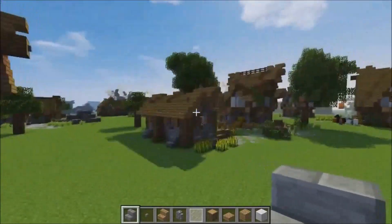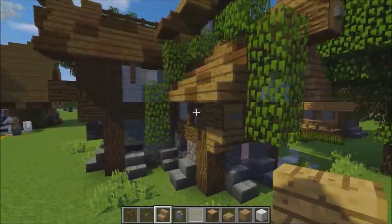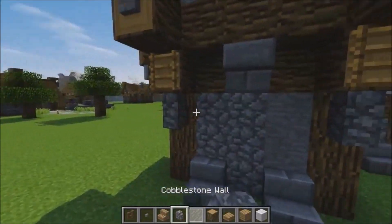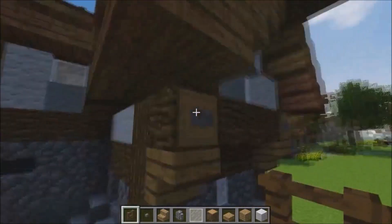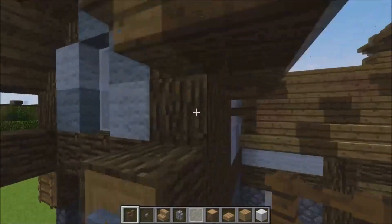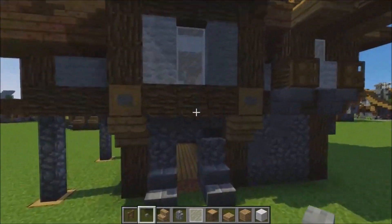We're pretty much done with the house. Add any remaining details that you would like — the fence posts, the stairs, and the cobble wall if you want to add that. Just gonna finish this off — fence posts. Place one here, place one on this side, place one here and here. This is supposed to just add some support. We're gonna move across to there and the button's on top like so. There we go.